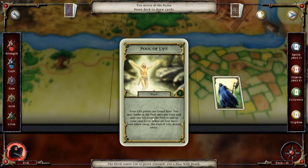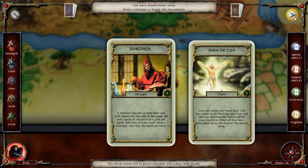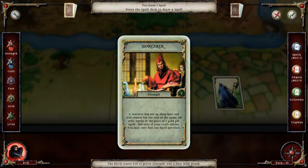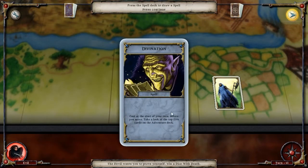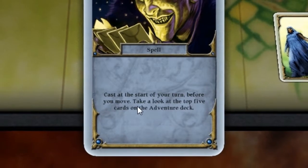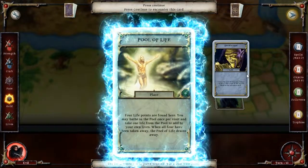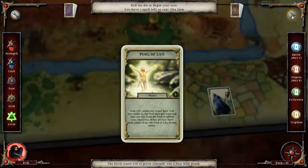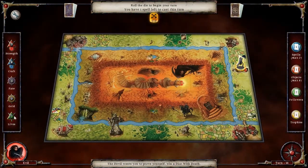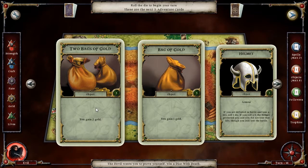Pool of life — I'll accept that. Let's go ahead and first we will buy a spell. Divination: cast at the start of your turn, before you move, take a look at the top five cards in the adventure deck. And pool of life, which gives us one life pool — it has three more left there. Let's go ahead and do divination right now.